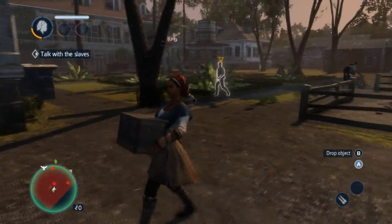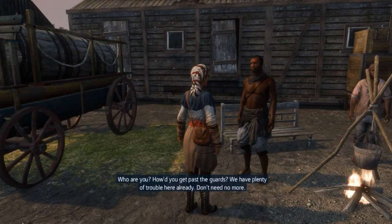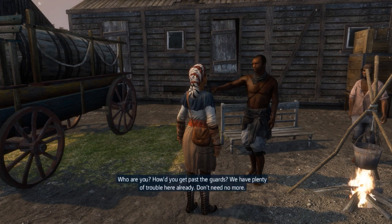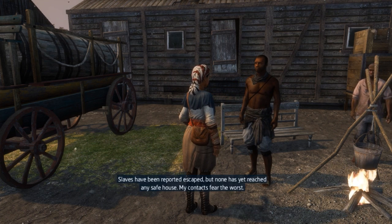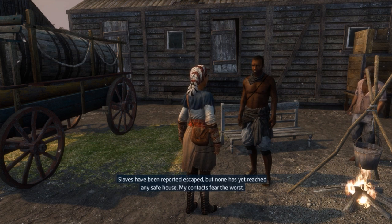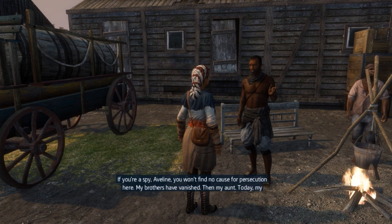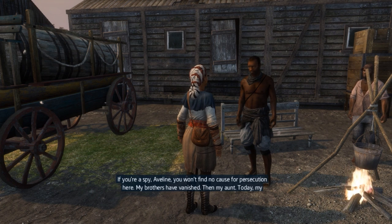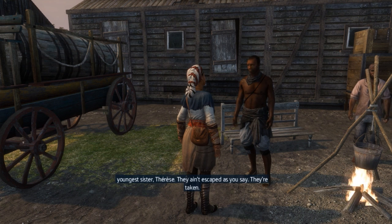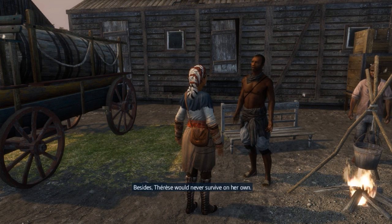I don't really want to jog because it might do me no good. 'Who are you? How did you get past the guards? We have plenty of trouble here already. Don't need no more.' 'I'm Aveline, a friend.' 'Slaves have been reported escaped, but none has yet reached any safe house. My contacts fear the worst. If you're a spy, Aveline, you won't find no cause for persecution here.' 'My brothers have vanished, then my aunt. Today my youngest sister, Therese. The aunt escaped as you say — they are taken. Besides, Therese would never survive on her own.'